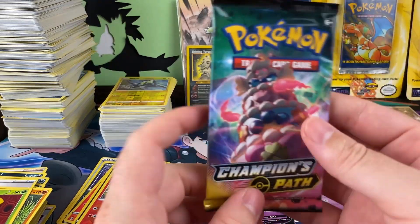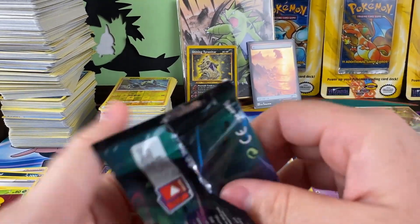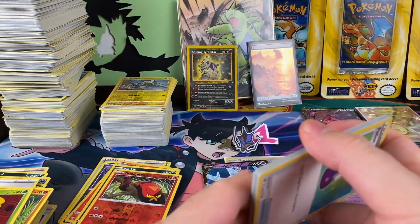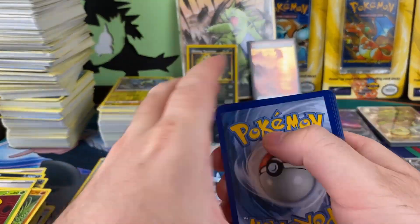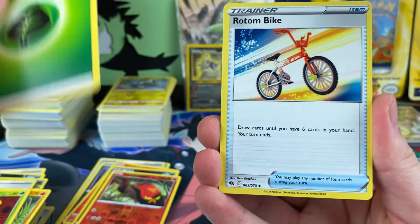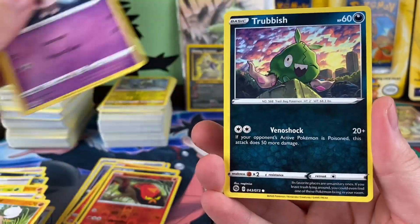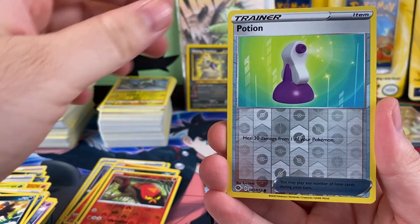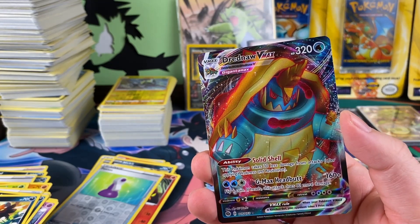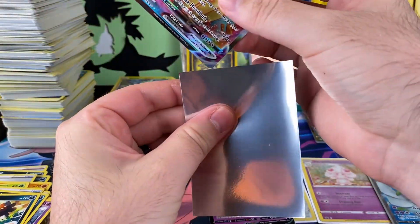All right, here it is guys — our last pack. I did get some more Champion's Path but I don't know when we'll open it up. For now this will be our last pack for a little bit. Can we get the infamous last pack magic? Let's see. There's a Rockruff, a Trevenant, Trubbish, Nickit. And for our last card — oh my God dude. Why this damn turtle? All right, well, I got another one.